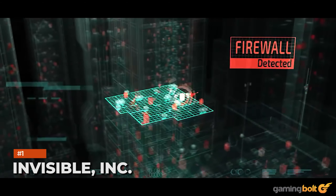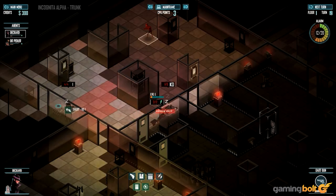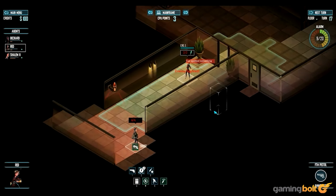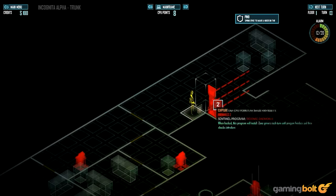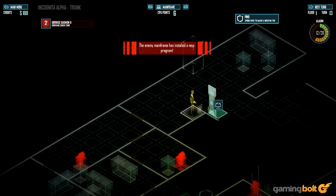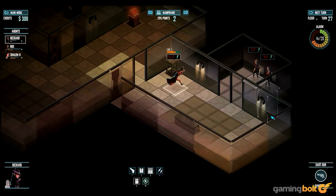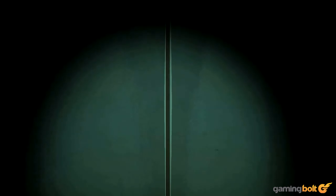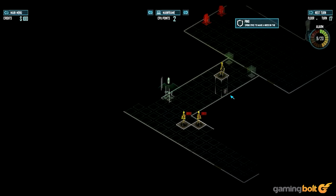Invisible Inc is a turn-based style tactics game where two agents are selected to complete increasingly challenging espionage missions. You have three days to find out what led to your organization being compromised, find the enemy headquarters, and insert the AI Incognita into their systems to ensure her survival. With various missions providing different intel and resources, it's a tense and thrilling race against the clock to find out the truth.